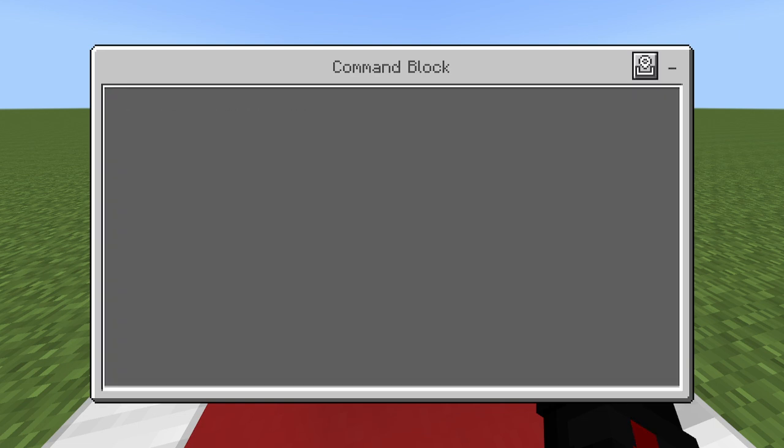The first thing you want to do is type: execute as @a — so all players — run, to run the command, titleraw @s — so at me. You can use actionbar, title, or subtitle. Subtitle I don't think works, but it's finicky. So we'll do actionbar.